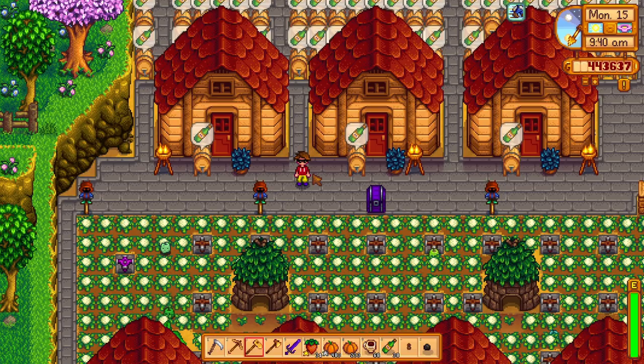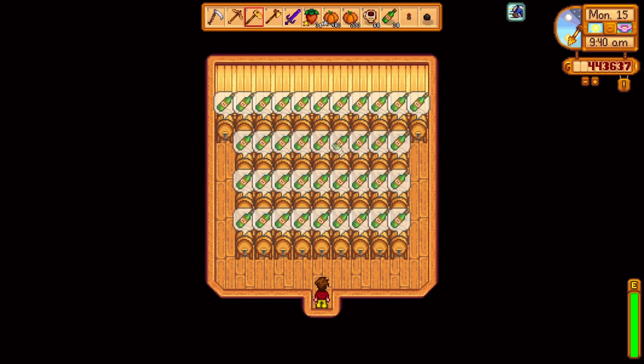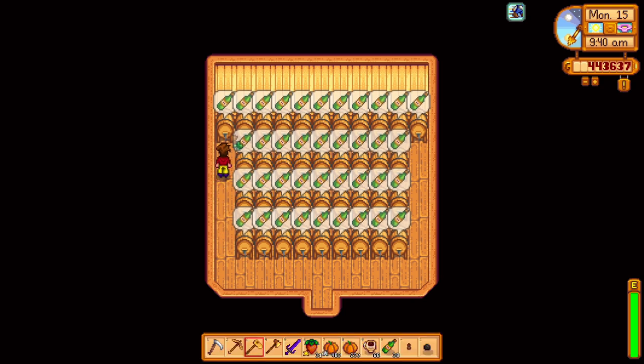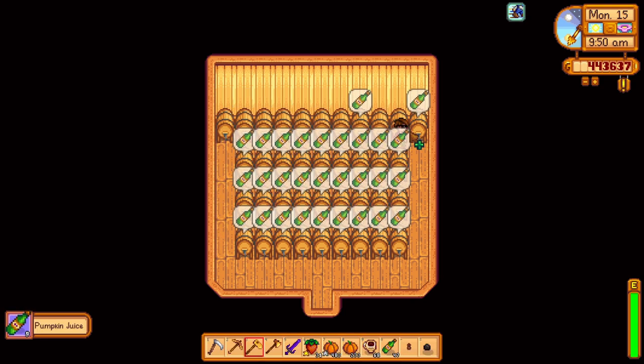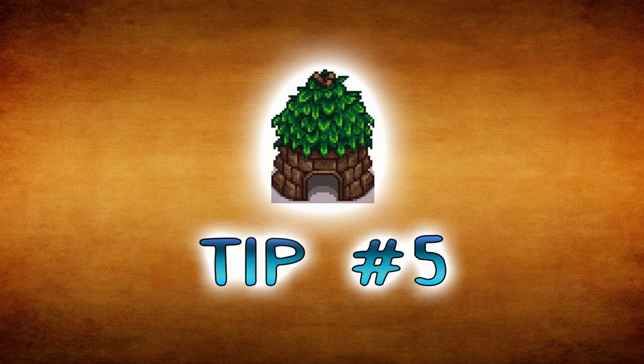Tip number four: build sheds. Sheds can save a lot of room on the farm. With a completely upgraded shed you'll have so much more room for activities — so Robin, get to chobbin'!